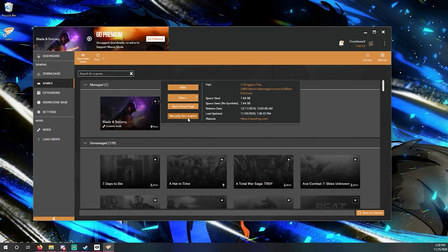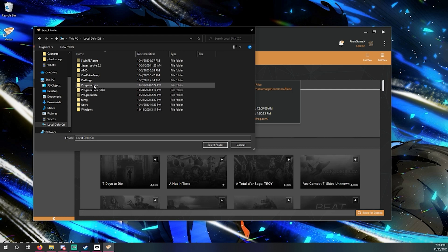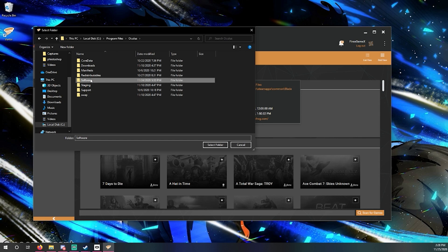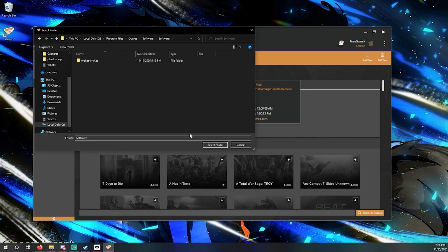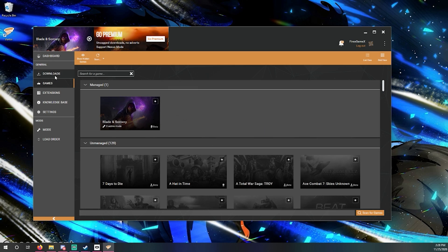If you're on the Oculus app, click Manually Set Location, then Local Drive, then regular Program Files, into Oculus, into Software, and then locate the Blade and Sorcery folder and select the folder. It's as simple as that. Now that we have Blade and Sorcery mounted and managed, we're ready to mod it.